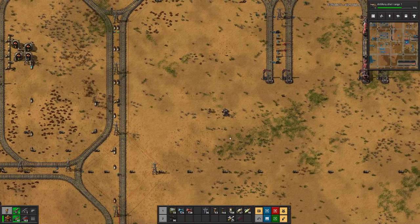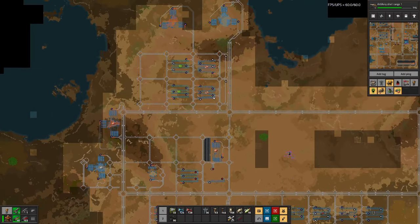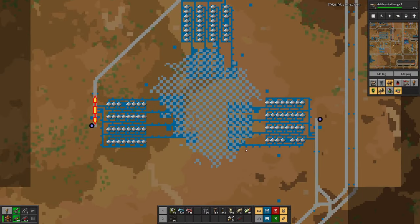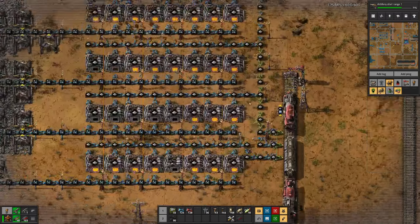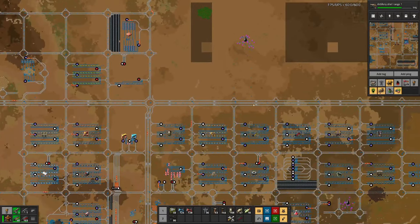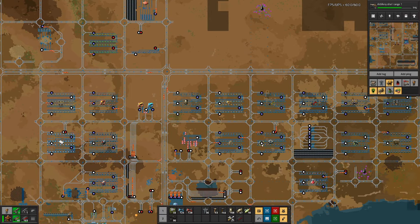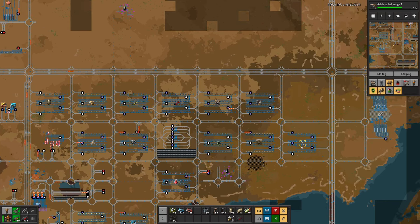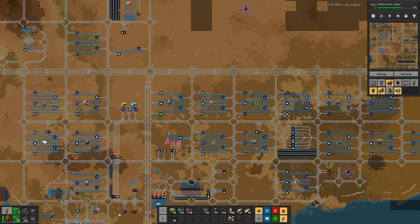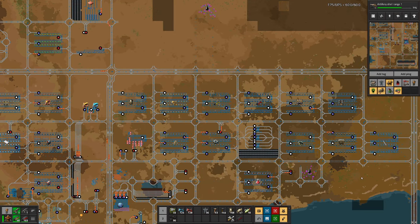Today I want to focus on iron, because what I noticed - if we look at our iron smelting patch - the destination is full. That's because we have quite a few stations that just need iron: the yellow ammo production, the pipe production, the gear production, and the stick production. And I think we have five trains for these four stations.